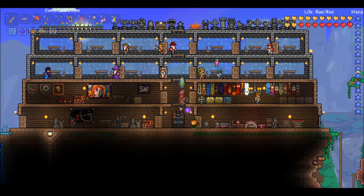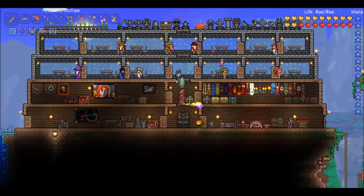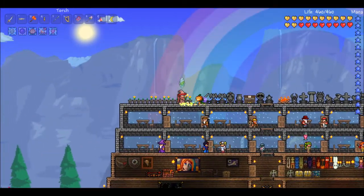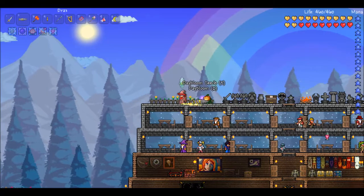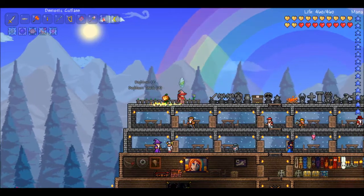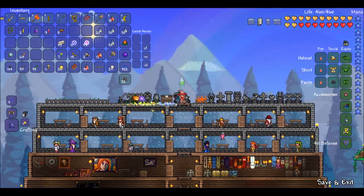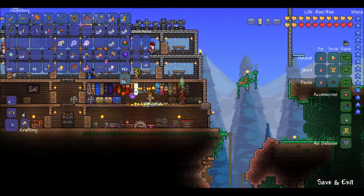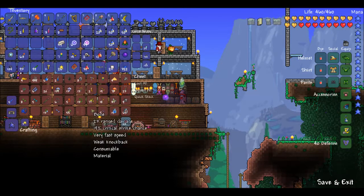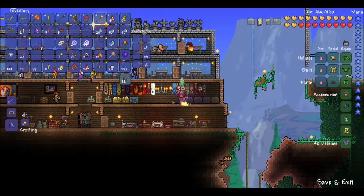Now we're gonna work on some potions. We need some thorns potions. Got some daybloom up here that is ready to harvest. So we'll get some daybloom. And I'd like to get some deathweed too, but I don't think it's gonna happen. Let's see how our supply is down here. We got one deathweed. That's cool I guess. Blinkroot, we're doing okay. So we need some deathweed.